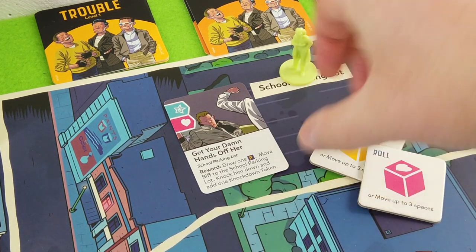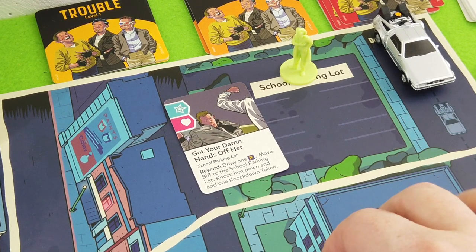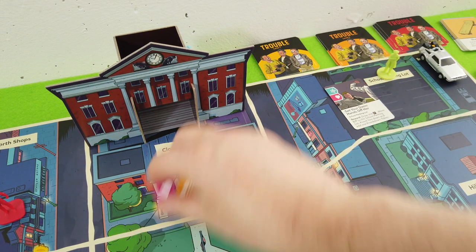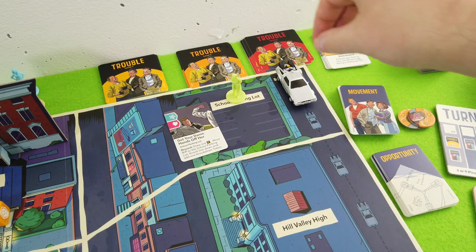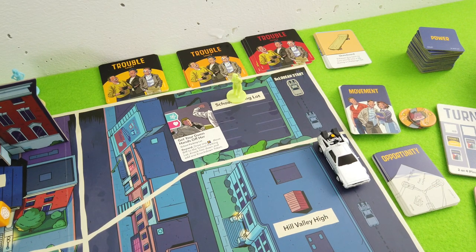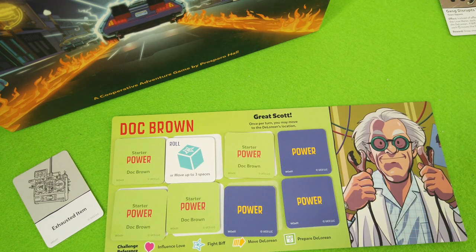I could go after this opportunity to knock Biff down for good, but I think we really need to make progress first. We spend these two tiles - flip them to the other side, taking those two dice. We have this card which allows us to transform hearts into wilds. Let's roll those dice - that's a movement. We spend this token to transform it into a wild, meaning we can move the DeLorean one, two spaces.